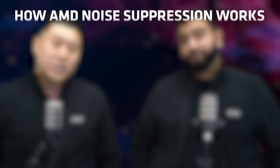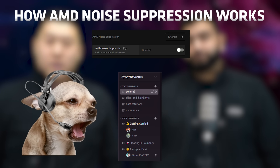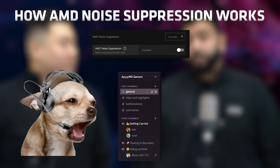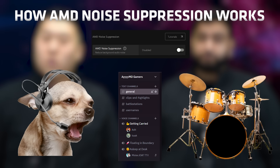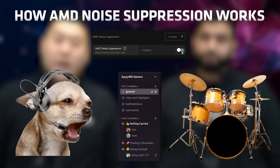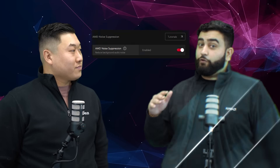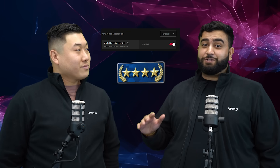This noise suppression works two ways. Let's say Adit's carrying me in CS and we're on Discord — while we're smoking down mid, my dog decides to bark behind me and my brother starts playing the drums, which happens way more than it should. All I need to do is go into AMD software, enable AMD Noise Suppression, and it'll filter out the dog sounds and drum sounds. Our teammates don't need to worry about what's going on behind us — they just need to make sure they clear a firebox before we take the site.